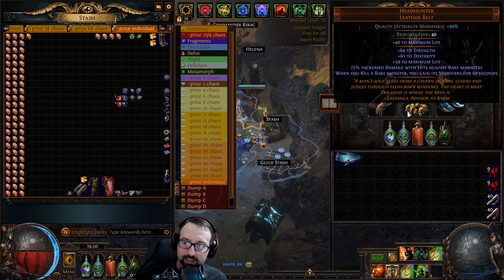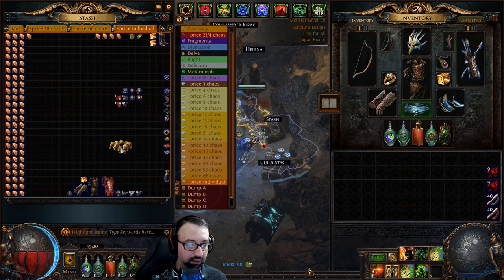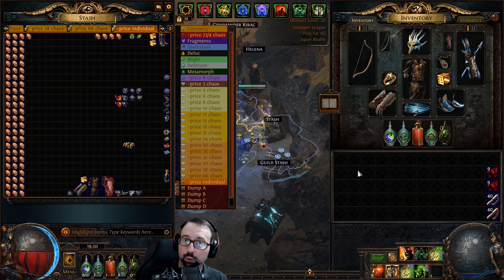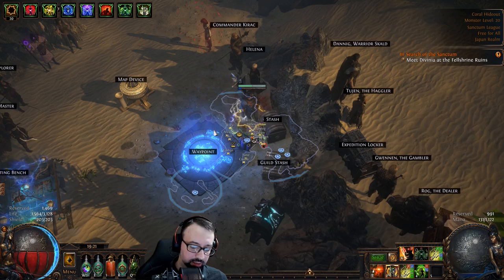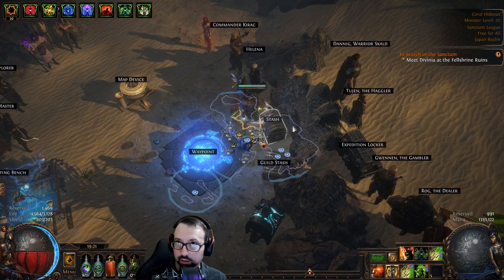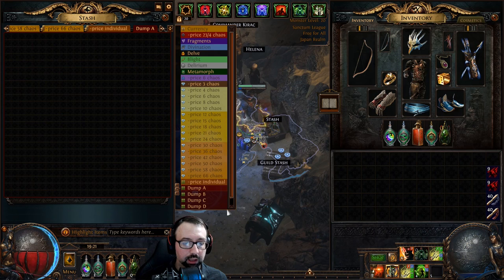You can see the Headhunter is here, but to show you how I farmed it I can't start with it equipped, so we're going to take it off and put the Soul Tether belt back on. This is the Champion Toxic Rain low life build. The atlas tree will be linked in the description below, along with a Path of Building link and the loot filter.